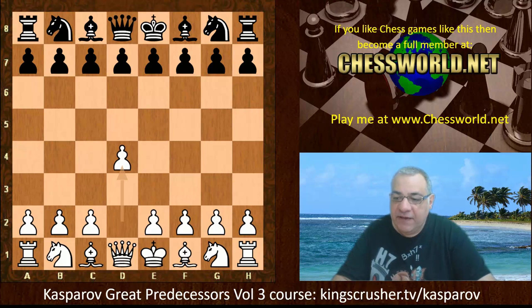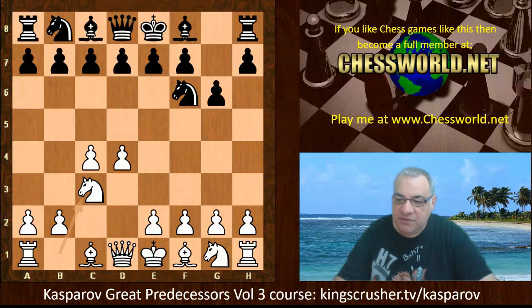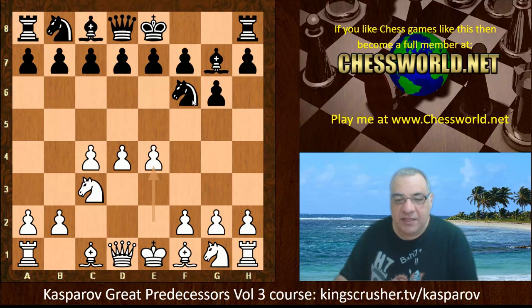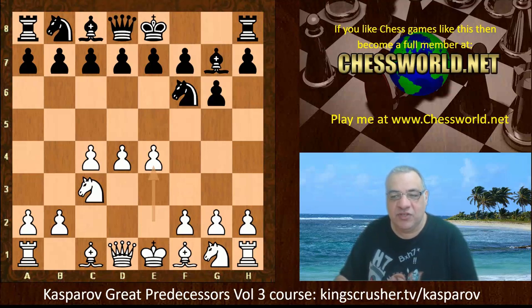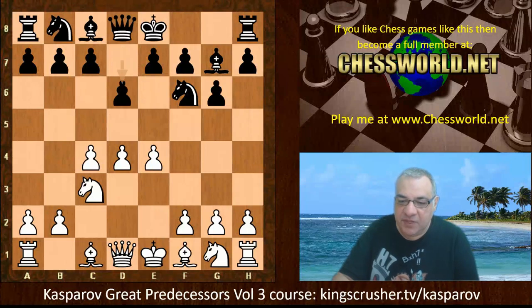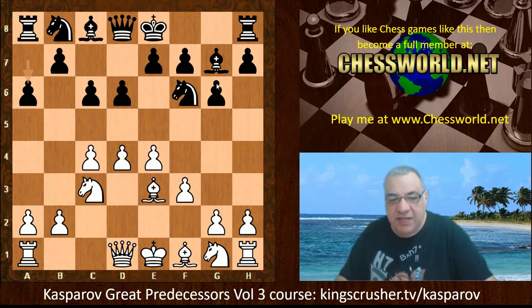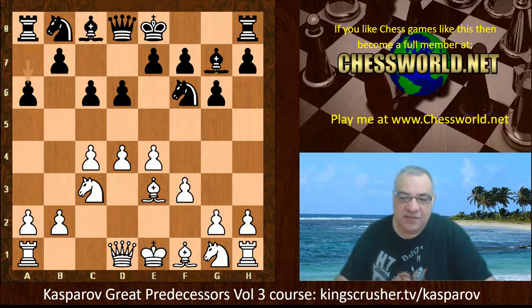d4 from Boris Spassky, Knight f6 by Jonathan Penrose. c4, g6 — we go into a King's Indian Defense, not so popular nowadays. Checking around the tournament, Spassky with the black pieces also used the King's Indian Defense in one game, as well as things like the Queen's Indian and even a Sicilian Defense in another. The King's Indian was quite popular at the time as a workhorse opening.